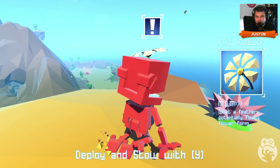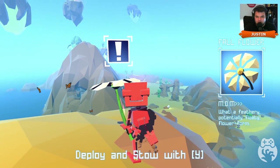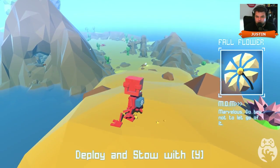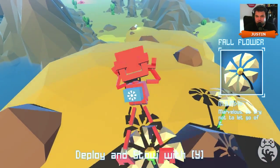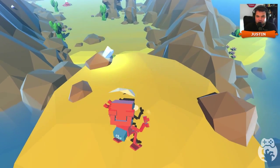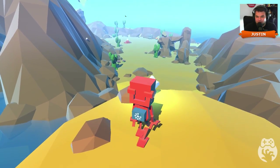Especially with the 2014 that Ubisoft had — they kind of get into that yearly release cycle and you wonder what their creative teams are working on. I believe the studio that developed this is called Reflections, and I don't know offhand what else they've done, but I'm already curious to see what else they can do. You put it almost in the Flower-Journey category. We've got a flower — deploying stow with Y. So it's a fall flower. I got moving a little too quick — thank goodness we got that flower, though that's not really how they intended for me to use it.